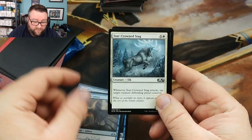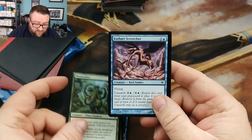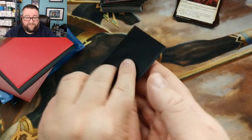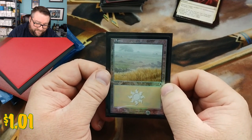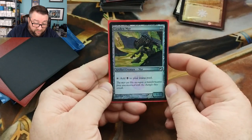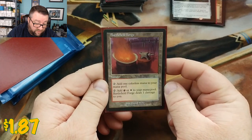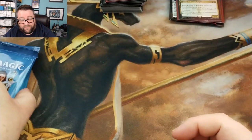Our foil basic is a Plains from Invasion — very nice. Our foil is a Lead the Melee from Scars. And we got a Damping Sphere — that's not too shabby. Let's see what we got for the rares. Our rares are Battlefield Forge — that's a nice old one — and then we got a Knight of Autumn. I think we did pretty good there.